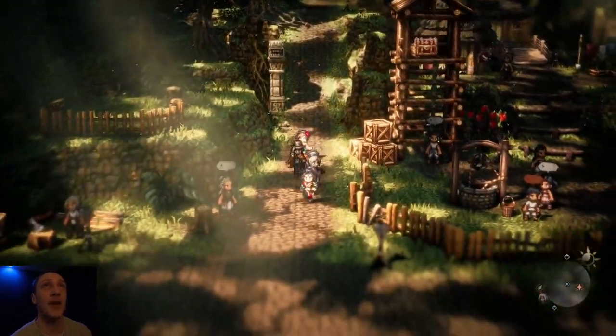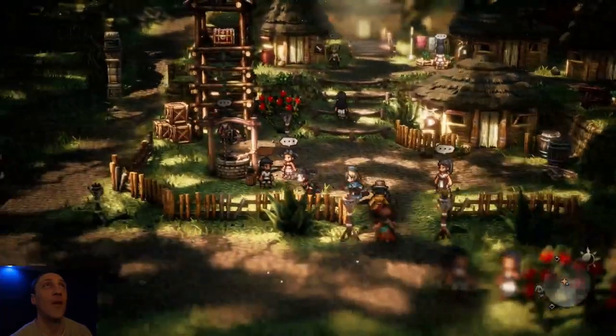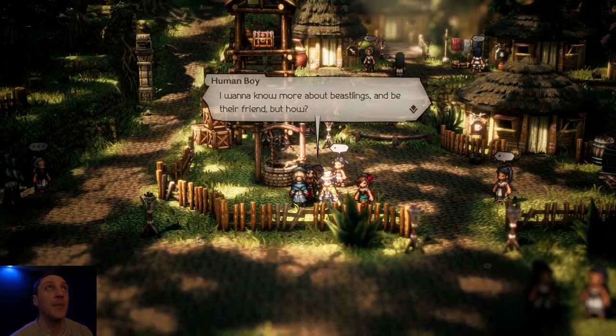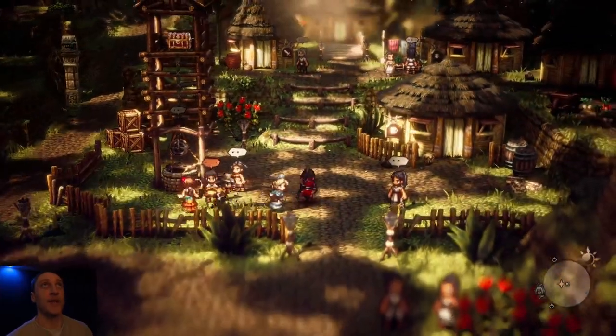Totohaha — Beastling Village. Let's see, there's a side quest right over here. Let's talk to this guy. Poor kid. 'I wonder how I can get closer to them. I want to know more about beastlings and be their friend, but how?' Building Bridges is the name of this side quest.